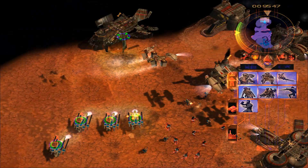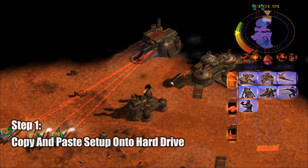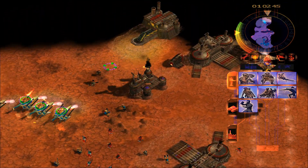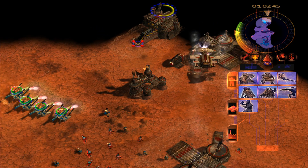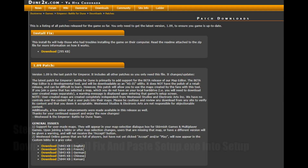But getting back to how to get the game to run, you'll first need to copy the setup folder from the game's install disk, and copy it onto your hard drive. Please note that even if you have already had the game installed on your hard drive previously, you'll need to reinstall it for these fixes to work properly.